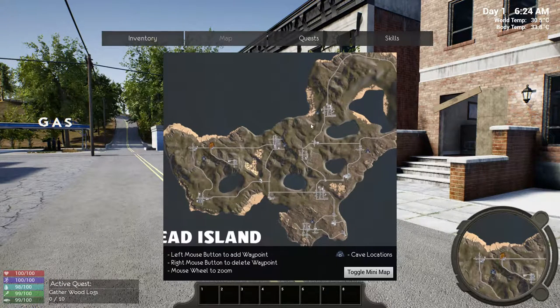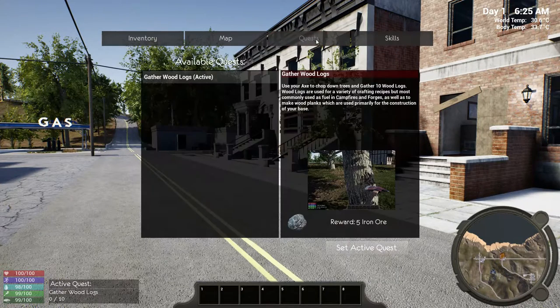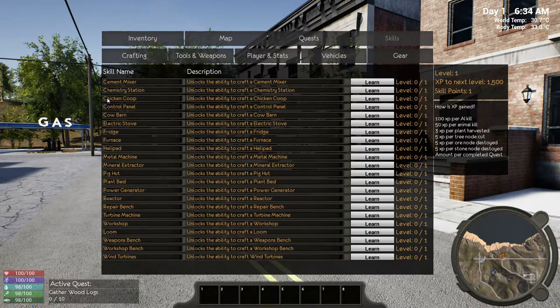There are cave locations marked with little dots, so it looks like we'll be able to explore a cave. It is story mode and quest based. One of the reasons I've bought this is I play a lot of Miss Survival, and somebody mentioned in the comments that I would enjoy Hold Your Own - very similar. So I said champion, I'll give that a go. Looks like it's just a basic tutorial: gather wood logs and all that good stuff.